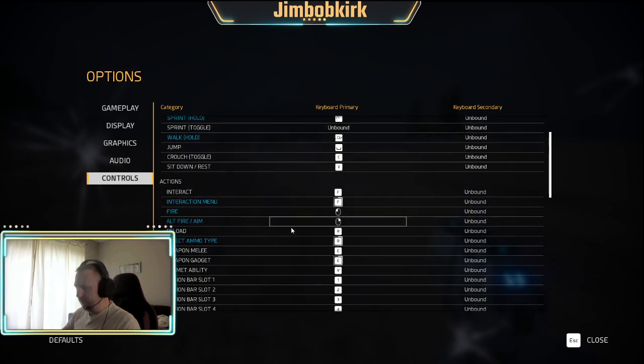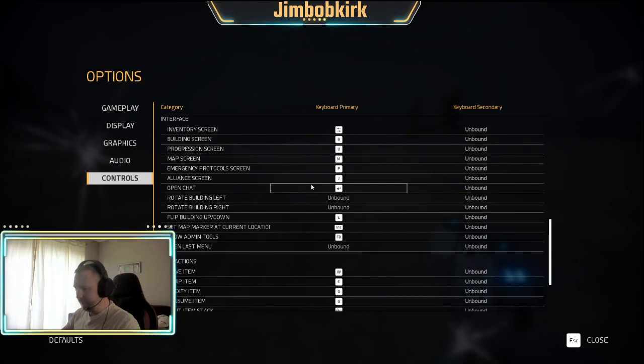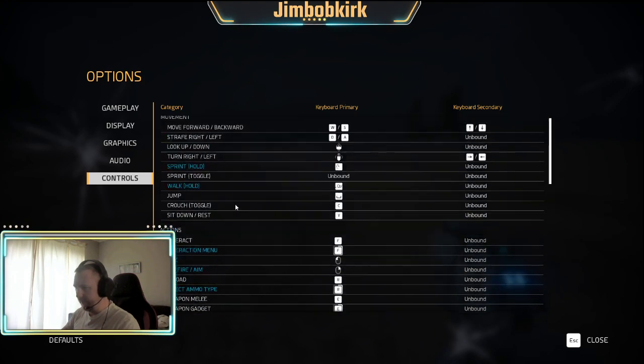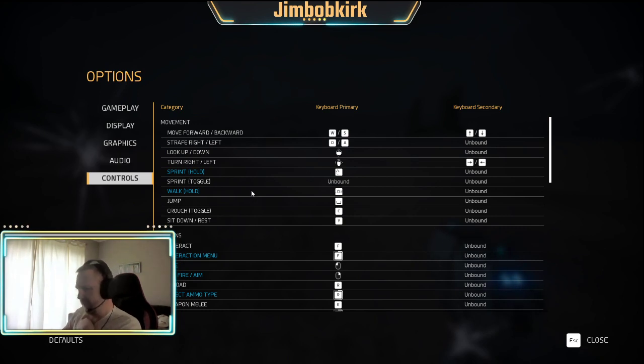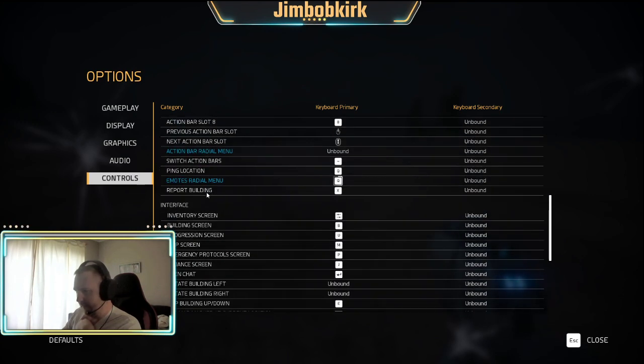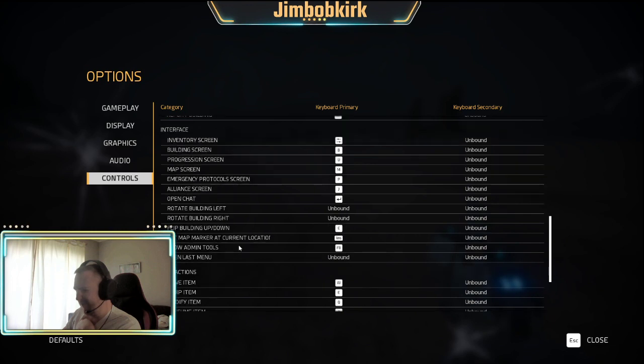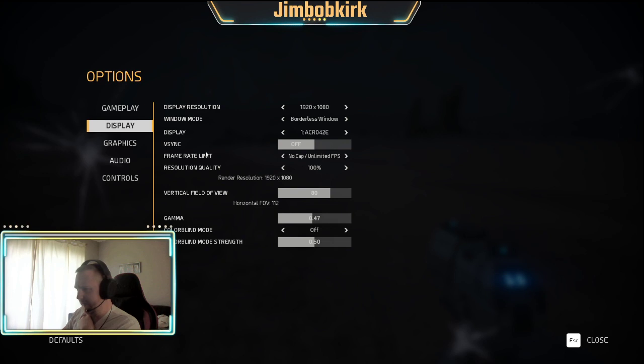I did a couple of keybinds that I'm used to. I think I made the scroll up/scroll down one. If you want to pause and look, you can see what I've got for controls. I changed the inventory screen - I think that was originally shift or something, I changed that to tab just because it's what I'm used to. Another big one in display is field of view - horizontal field of view. I definitely have that set a lot higher than the default.